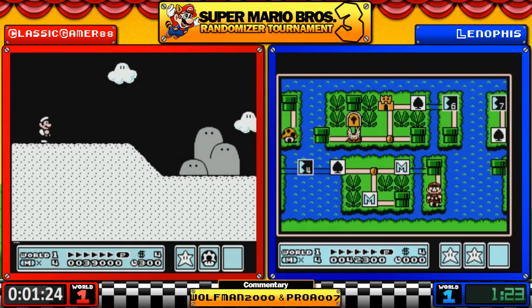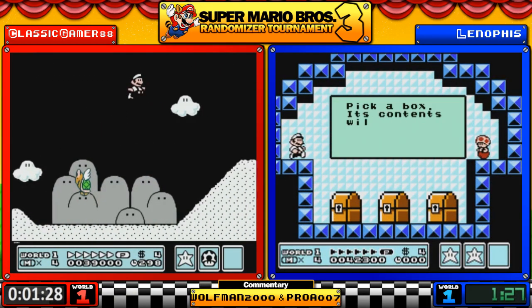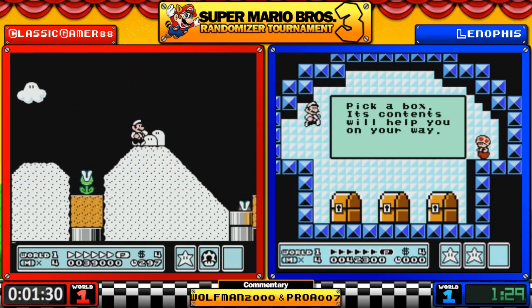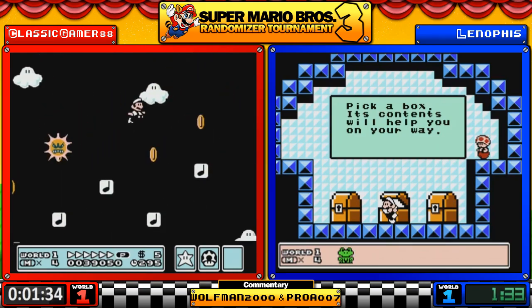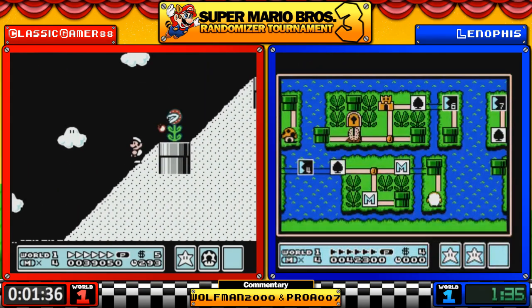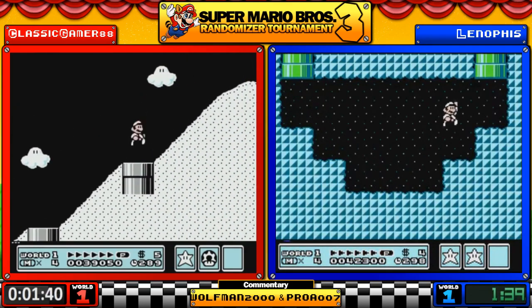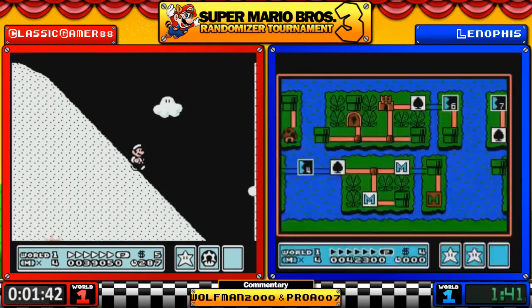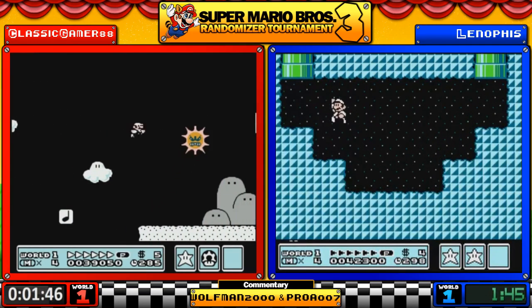Classic Gamer is going for it — he's going to take 7-6 which is 8-2. It's interesting that both of them went to the pipe on the right side. Lenophis saw that it took him to 7-3 and thought, well, let's just go for it. That's an atypical strategy; I would have gone back to 7-1 myself.